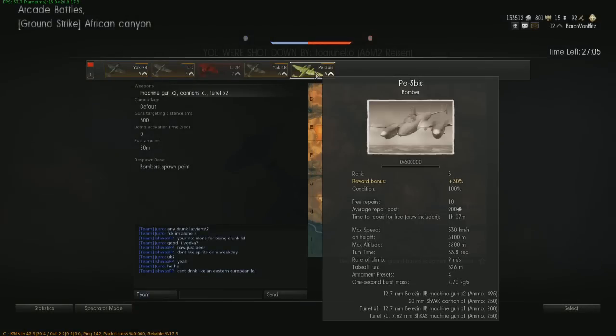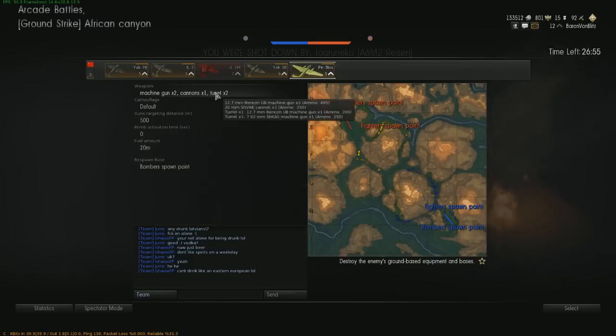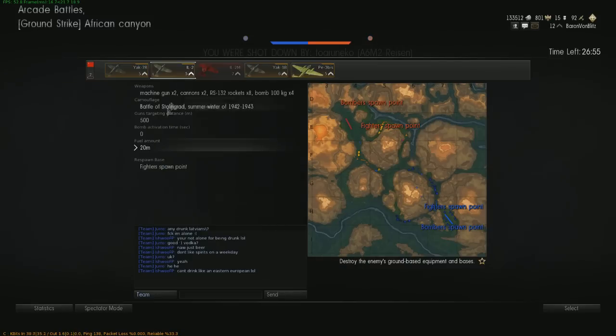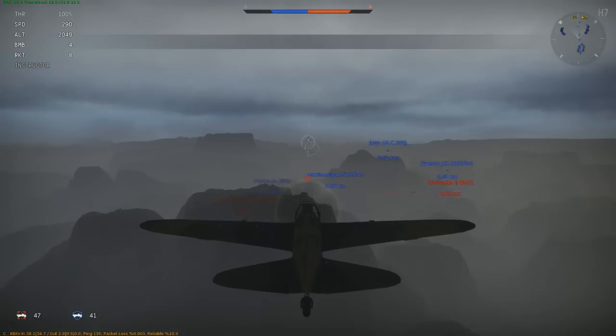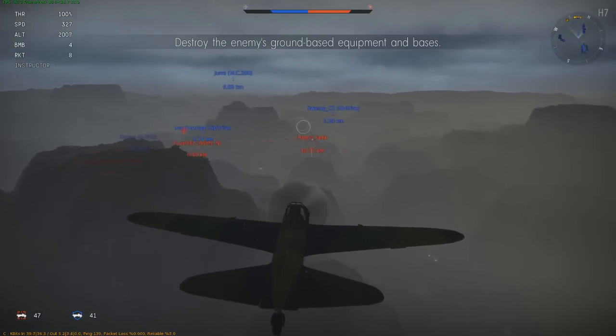I haven't tried out the PE-3 yet — it's got decent firing capability on its nose. I don't have any guns yet, so actually I'll skip him. I'll go in for my Stormovic without the gunner. I got my heavy rockets and four bombs.